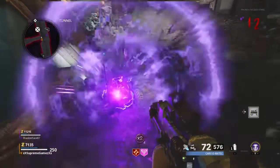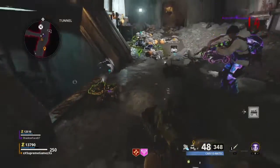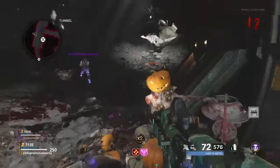Welcome back to Supreme Games. Here's an easy glitch. You can do it solo or with a team, either one's fine. Grab you an RCXD — you can pick it up off the ground or from the table, it don't really matter.